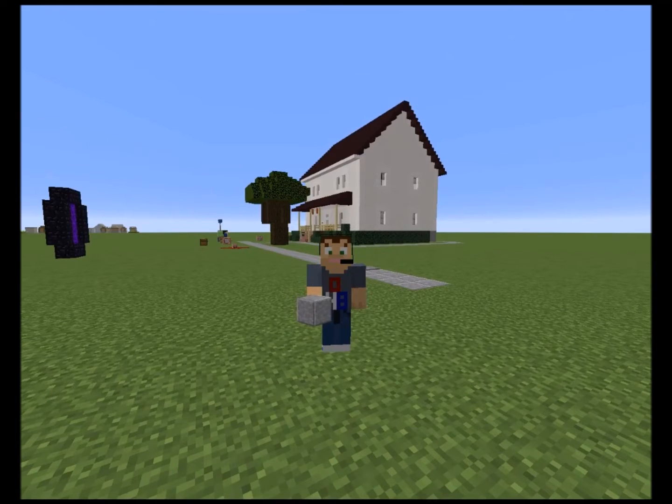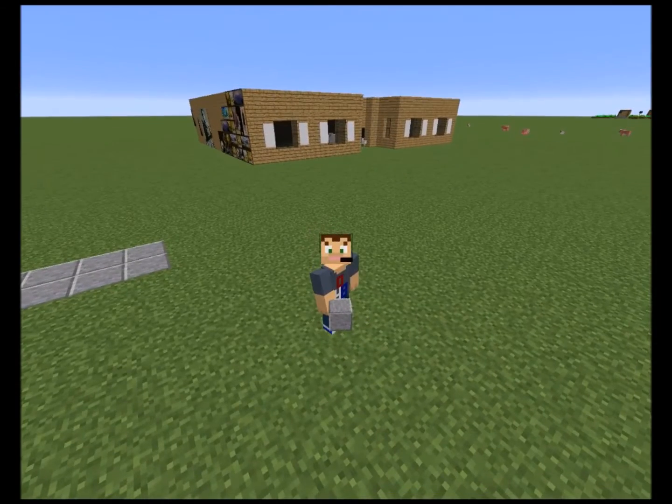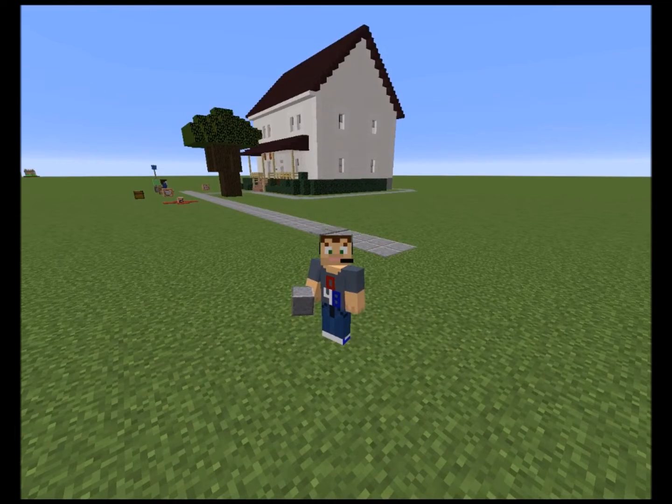Hello everybody, Ormac48 back again with Minecraft. This time I do a little something different. Me and my son, we just started building on a flat world in creative mode. We're building houses and I figured, hey, it's Halloween. Maybe I'll build a Michael Myers house the best that I can. I'm not going to sit here and watch the movie to figure out what the sides and back of the house look like, but I tried to get the front of the house to look the best I can with Minecraft.